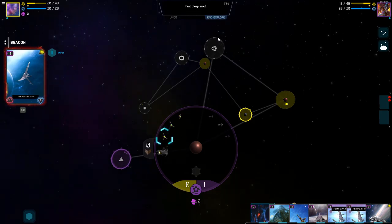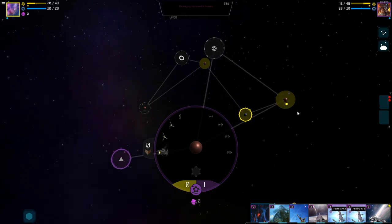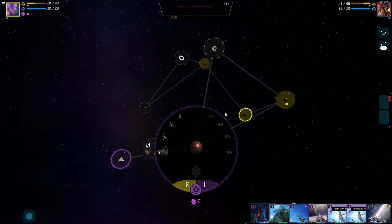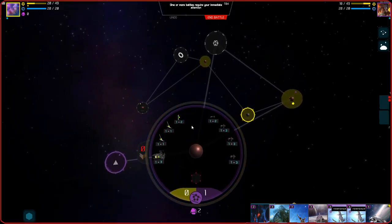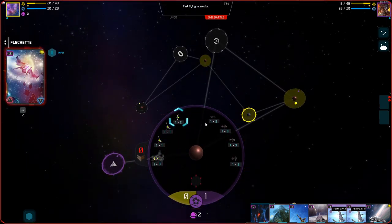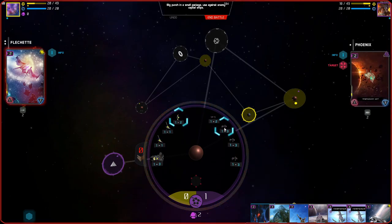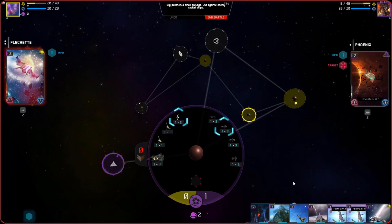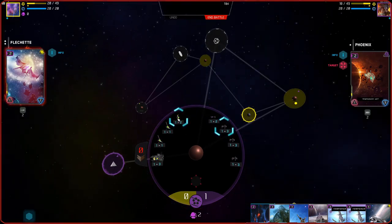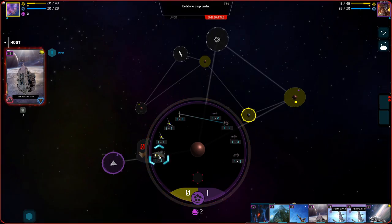We end our explorer phase and it goes into the battle phase. They said they sent ships into our base while we brought everything forward — probably pretty dumb of me. The Flanchette can do three damage against a frigate, so I check info — yes, that's a frigate. I'll send the Flanchette to attack that one. Our Host doesn't have much left but we can send ships to deal three damage to another enemy.